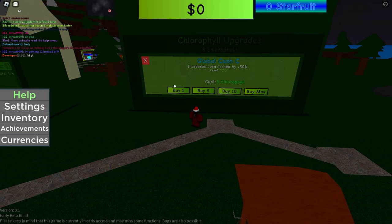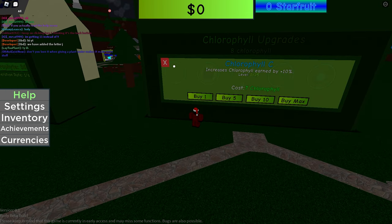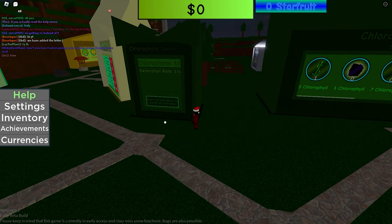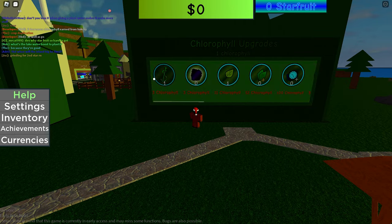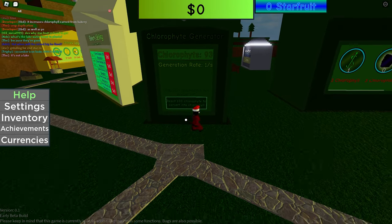I'll buy one Global Cash upgrade. Should we buy Chlorophyll speed? I think Global Cash is better, but with the Chlorophyll speed upgrade, we're making one Chlorophyll per 100 seconds — buying it gets us one Chlorophyll every 90 seconds, which is a lot better. I save 10 seconds per cycle, so I'll purchase that.